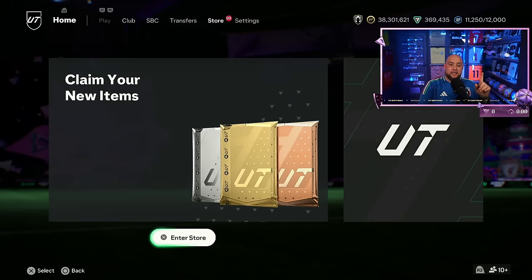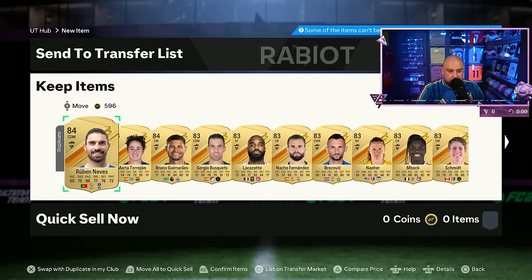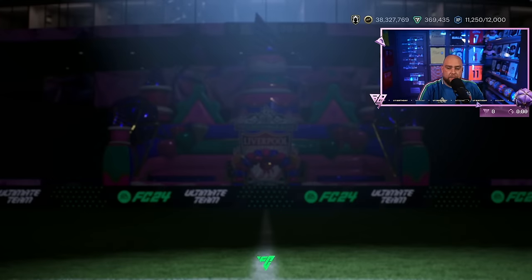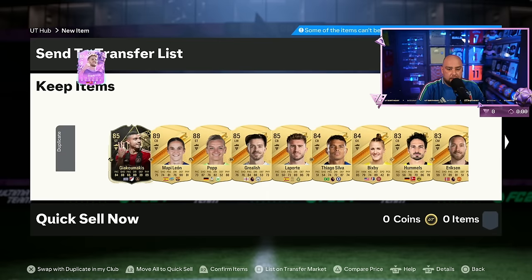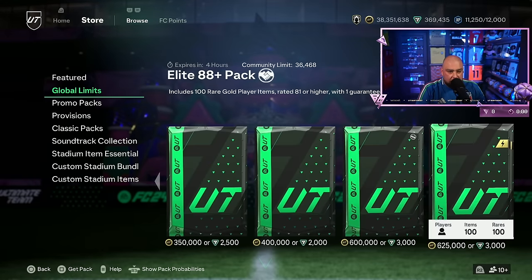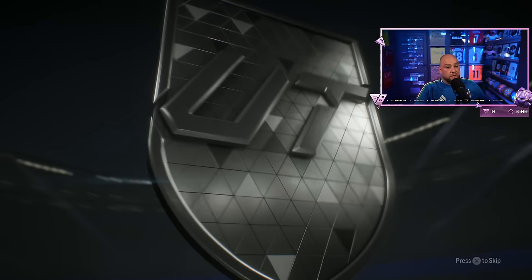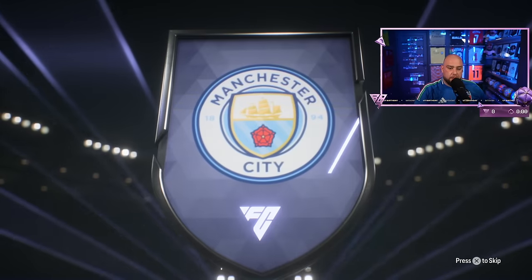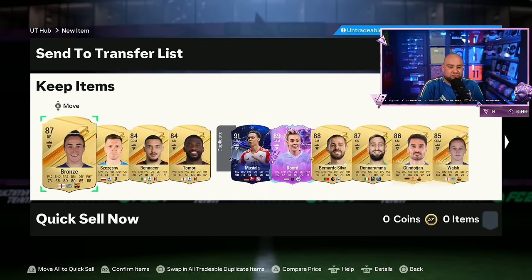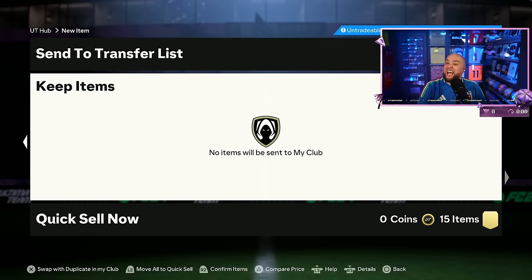That was a pretty rough pack. Let's open one more 1k pack. Need to get rid of all these bad boys and then we'll see what else we've got. Looking for a 1k pack and we'll finish off with 86s. 22 spots left so I need to be very careful. 89 foundations pack — there we go. Another Dutch blue, Dutch CAM. Rood from City — that's a double too. Nothing there really — let me go and see the team.